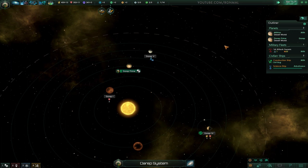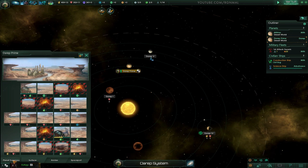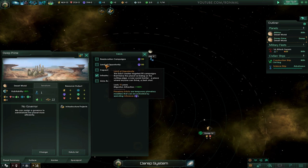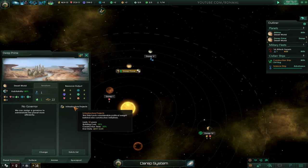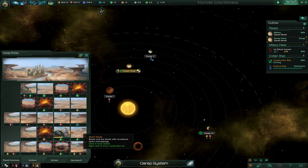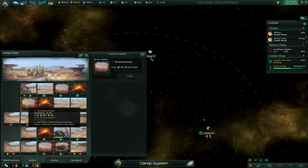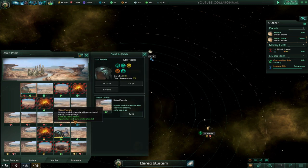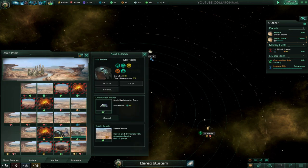Colony established - let's slow things down. We'll go ahead and enact infrastructure. I don't really want to spend the money for migration - infrastructure should be good enough. Actually I probably should have waited until we had more population to take advantage of it - a little overzealous there. We don't have any of these tile blocker techs yet, but that's okay. Basic hydroponics here.